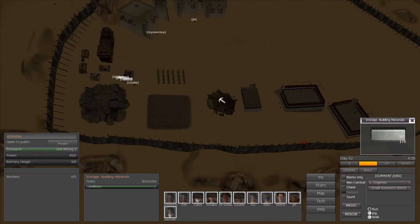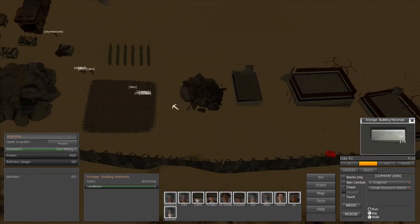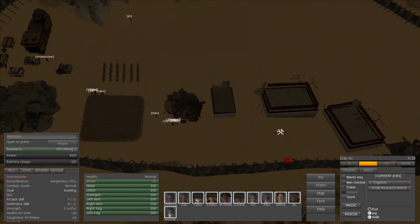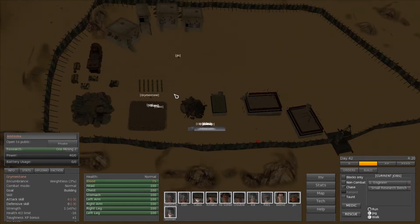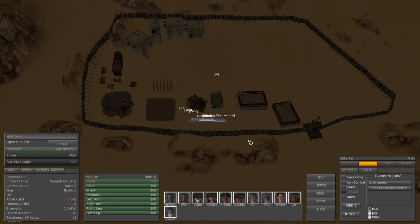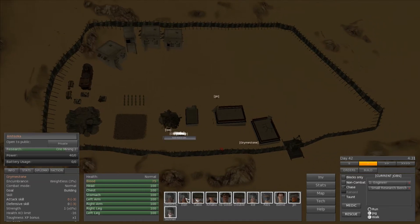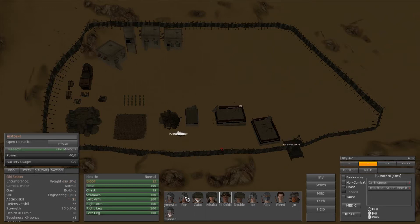There we go — you can see our building supplies getting drained by everybody picking up building supplies and getting started building. I've set everybody to their first job as an engineer so they immediately go and start building when there's something to be built, which is nice. Of course I don't want the research guys doing that because they still need to research, so I'm going to have to pull Gian off of that so he can go research.